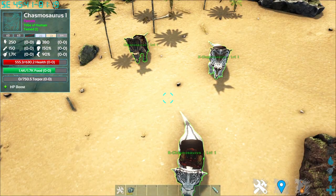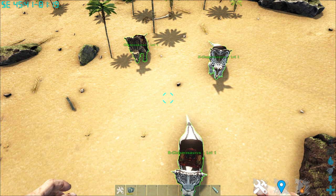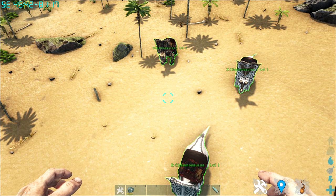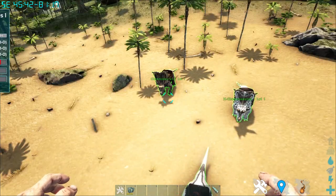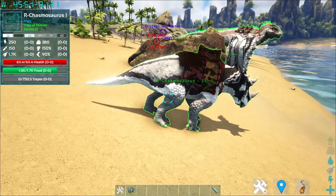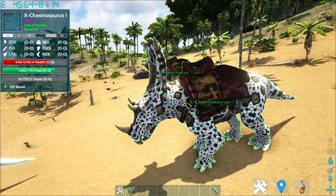Now up next is the Chasmosaur, a Ceratopsian that only comes in 3 variants with no boss variants whatsoever. It seems the mod creator has a bias toward carnivores. Taming is KO style, eating berries, veggies, golden flowers, and extraordinary kibble. Try not to get too close as it has an Ice Armor ability that will drain your torpor. The Normal variant has a horned forehead, a nice frill, and a spotted pattern. The R variant has a more linear black and white style, and the X variant has heavy polka dots.